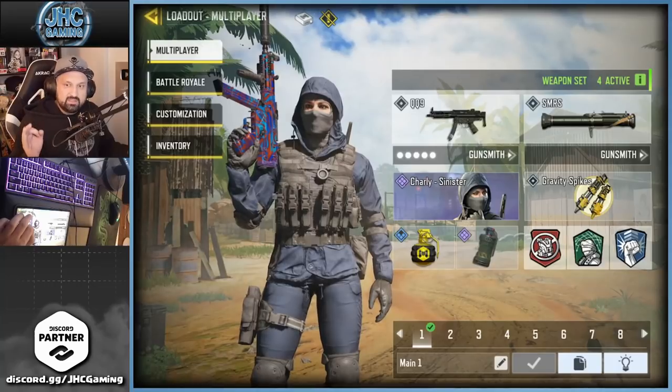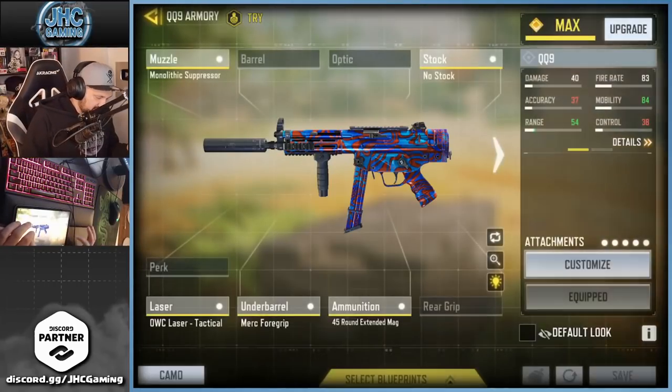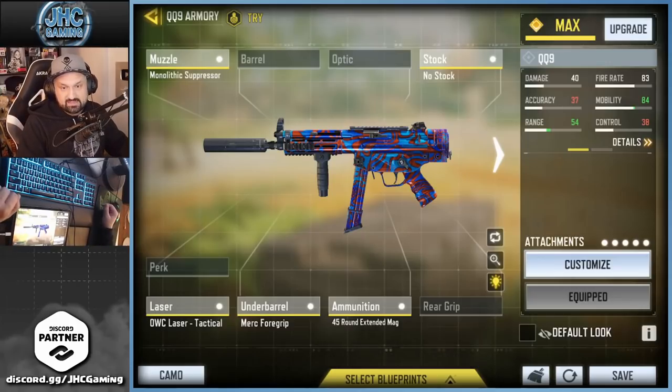The only change this season compared to the gunsmith I used last season is just one change in the attachments. Here's the gunsmith. I was using a barrel — it was also from Sam's older loadout — but Merc foregrip this season instead of the barrel. Everything else is the same from last season's gunsmith: still using the laser, still using the .45 mag, no stock, and mono suppressor. But instead of the barrel, put the Merc foregrip.